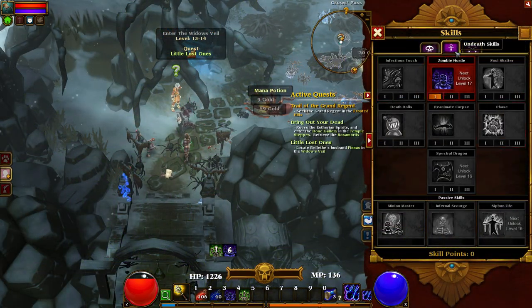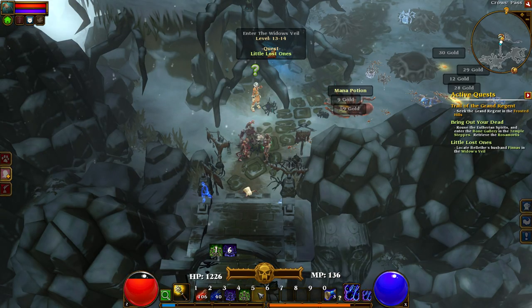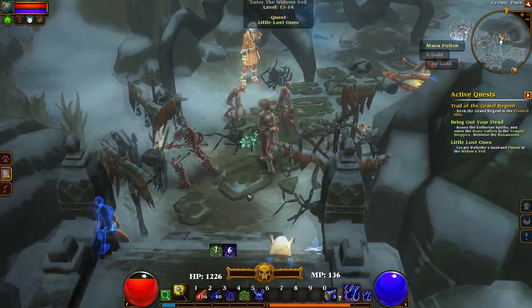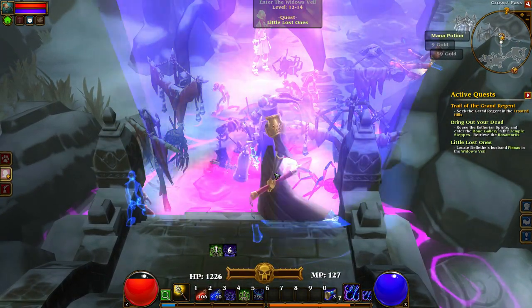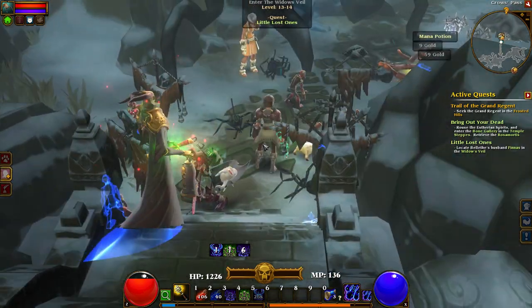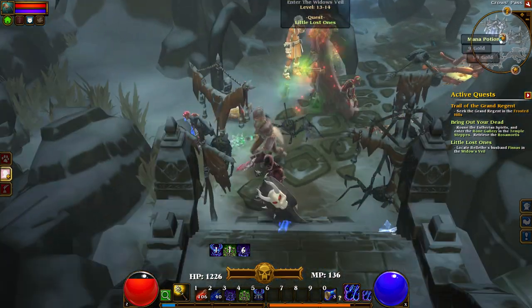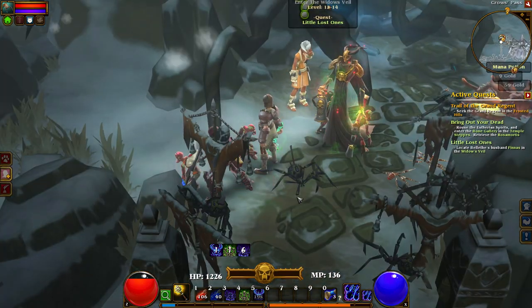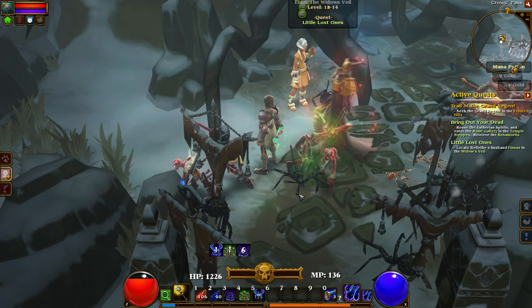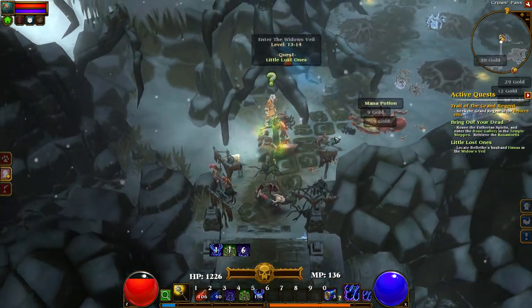Later on you can get the Lich minion. He's very tall and has a skull helmet and a flail. He seems happy in melee combat with his flail, and in ranged combat he likes to launch golden orbs of stuff at the enemy. According to the spell description, he's also buffing the other minions somehow. I'm not sure if that's from some kind of aura or a spell that the Lich casts himself — I haven't witnessed him doing this, so it might just be a passive bonus.